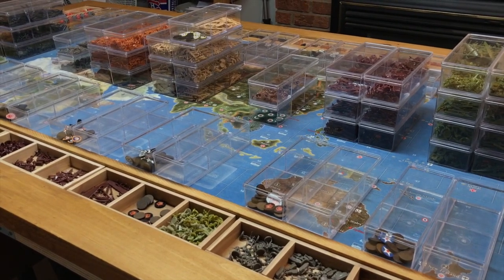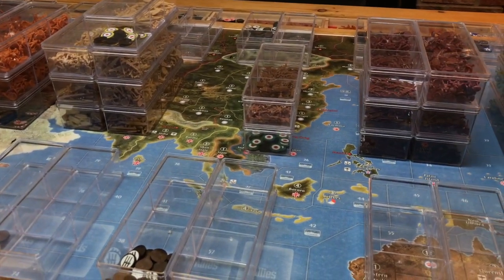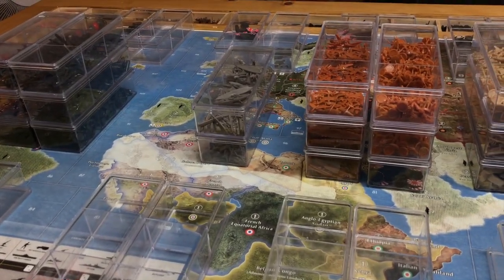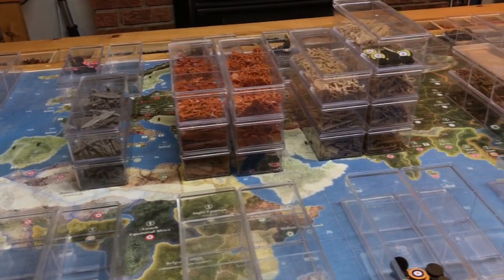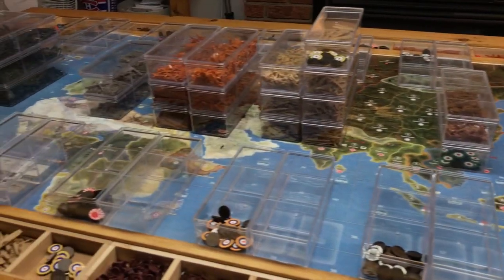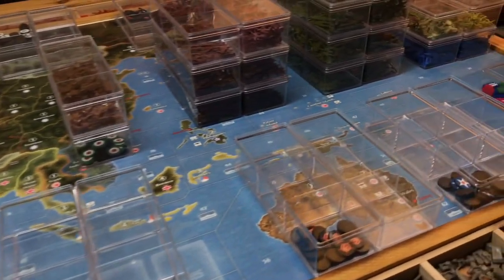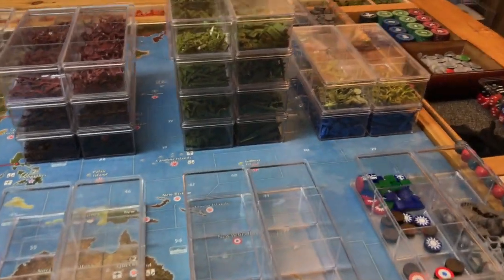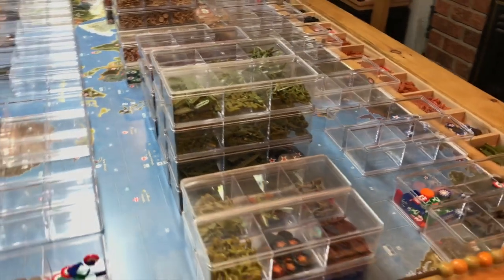I want to talk about this game I had recently. I was playing America, UK Pacific, and China; my partner was playing UK Europe, Russia, and France. We had Contango and a friend of his over and they were the Axis. Right from the get-go it was intense because Contango's a good player — he was playing Germany and invested a lot to go after the North Africa token and got it. Over in the Pacific, his partner was really coming down on Sydney and ended up taking the Sydney token, so we were down 2-0.